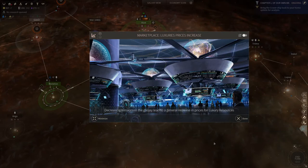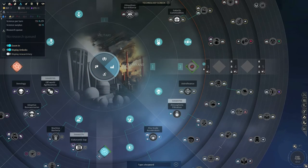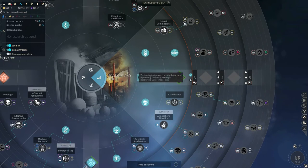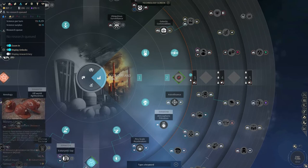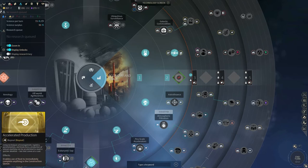Marketplace — luxuries — prices increase. Now there's a thing about the marketplace: usually it's a pretty useful place to have, but there's always the eternal problem when you look into the research queue. There are so many things in the second era of economic trade that you oftentimes just don't get it. In this case, sure, it would give us access to Miners' Union and of course the marketplace itself, which is very useful.